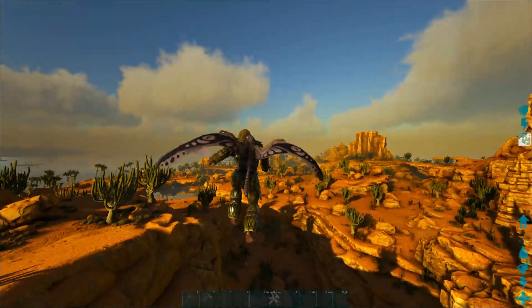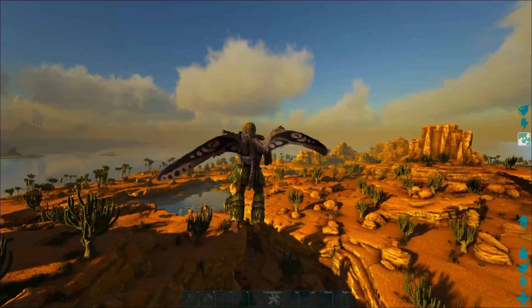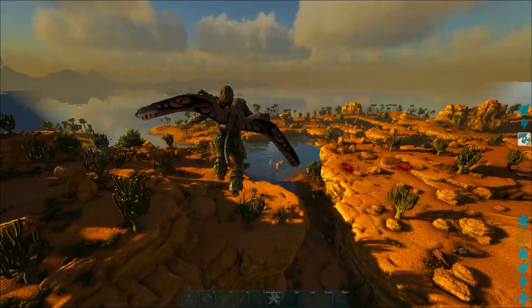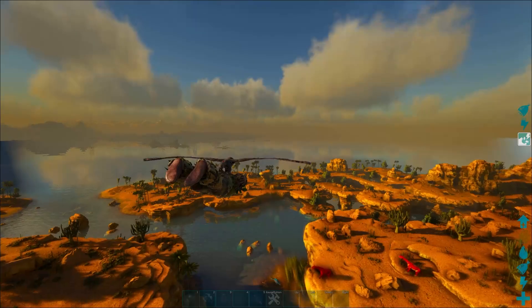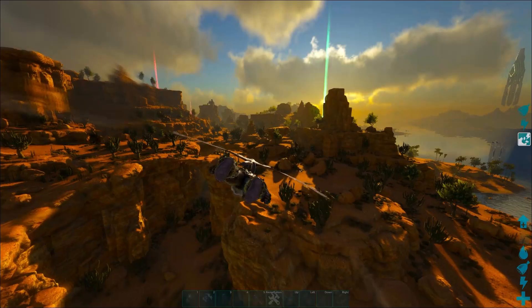They've got some really neat abilities. It is based on their stamina — you can see his stamina bar is pretty high over on the right side of the screen. You can basically fly around all over the map, fly straight up, or you can hit the C key which allows you to glide and just coast in the skies.